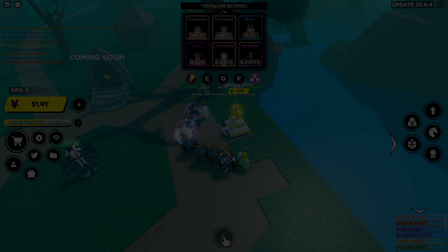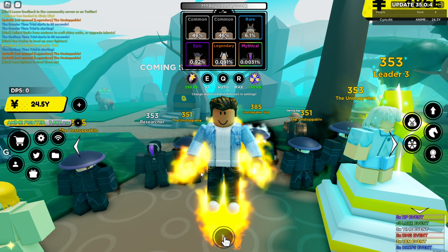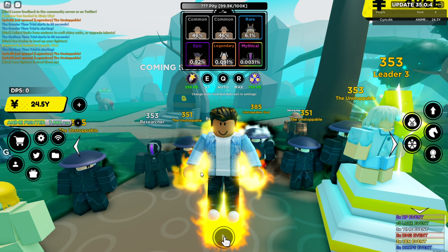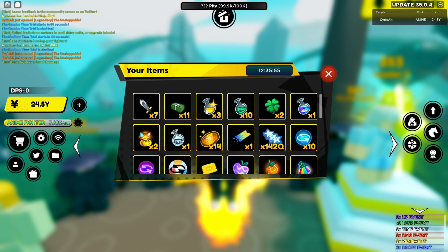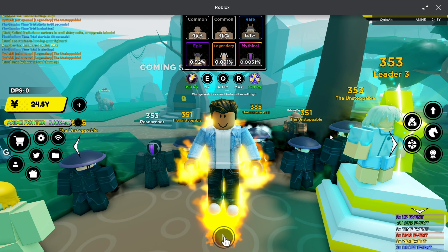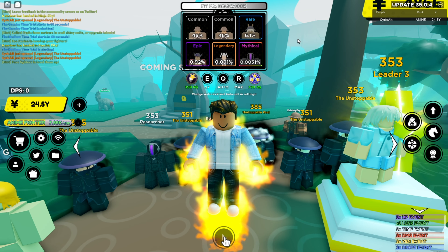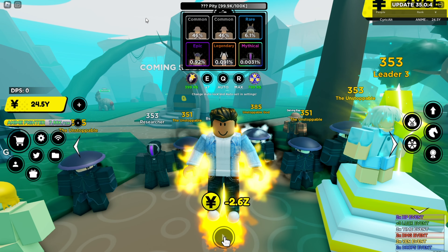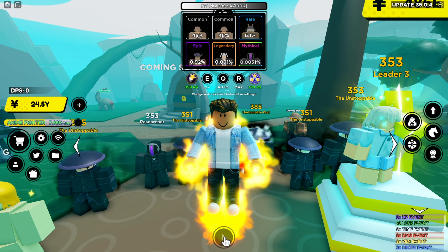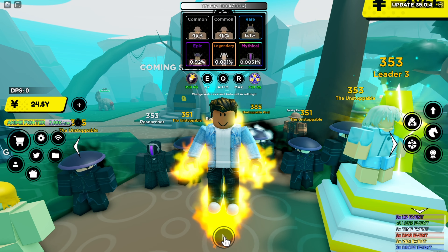I am one — well, two — summons away from getting the secret pity. We're gonna get Princess Abba, however you pronounce her name. I was about to pop a shiny boost but I'm not sure it works like that in this game — whether your shiny chance affects the secret pity — so I'm not gonna risk it. Never mind, I was two summons away, not one. I forgot you had to reach the pity for it to work.